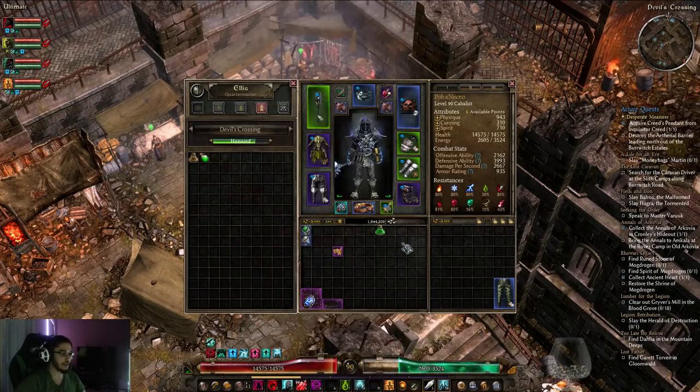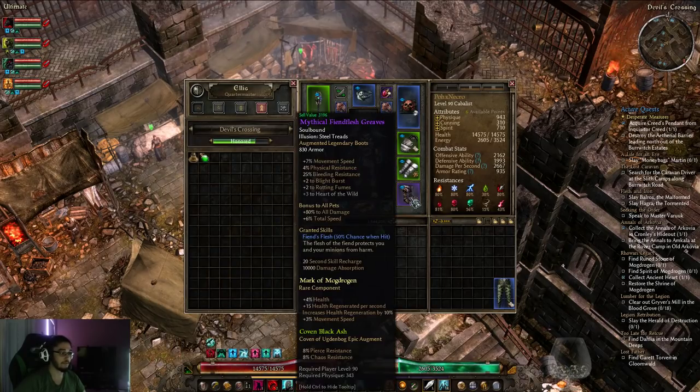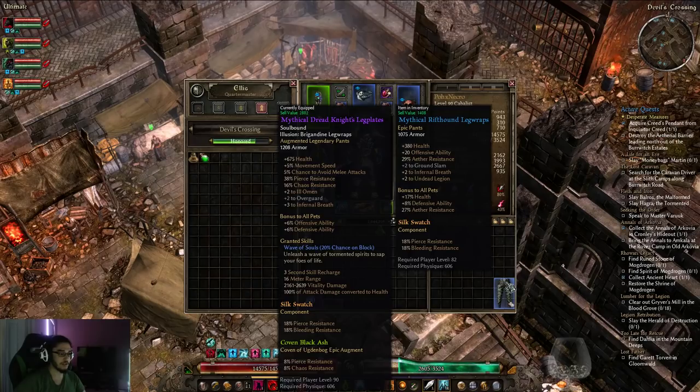So I finally have started getting a couple legendaries. I ended up getting the upgrades of my current two pieces. I found a Mythical Venomancer's Raimond and a Mythical Fiend Flesh Grieve, which is very good. I actually just found these like 15 seconds ago. They're not really super good, but they're good because of the offensive ability and they give me movement speed, which is part of the reason why I'm using them. They also give a ton of HP, Pierce, and Chaos Res.